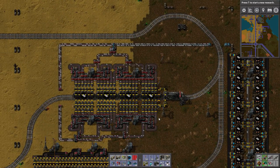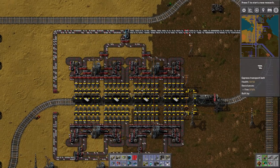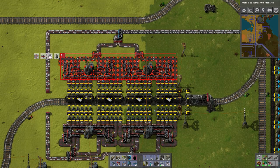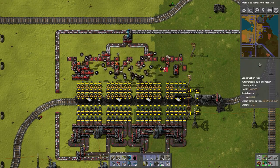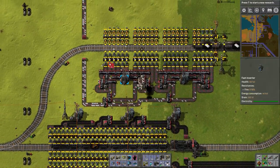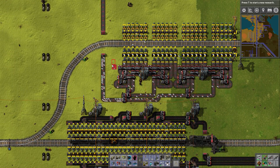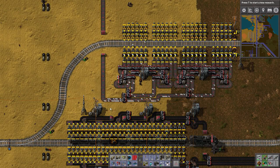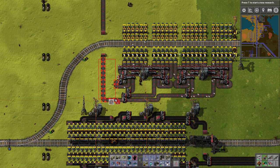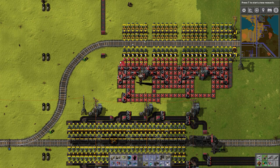Before we set up the battery cell, I want to upgrade the plastic output a little bit. We're going to convert this to a new type of train stop because we're going to be using more than one blue belt as output once we increase capacity. Let's cut off that splitter and just let the belt sit there. We'll leave the chests — let the items filter through and pick this up as well. Okay, that should be good enough.